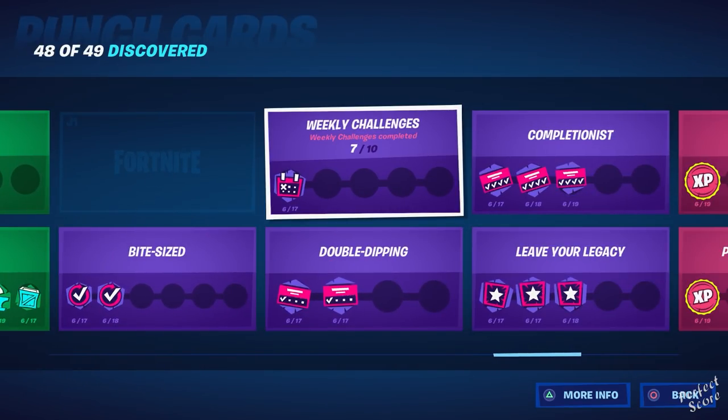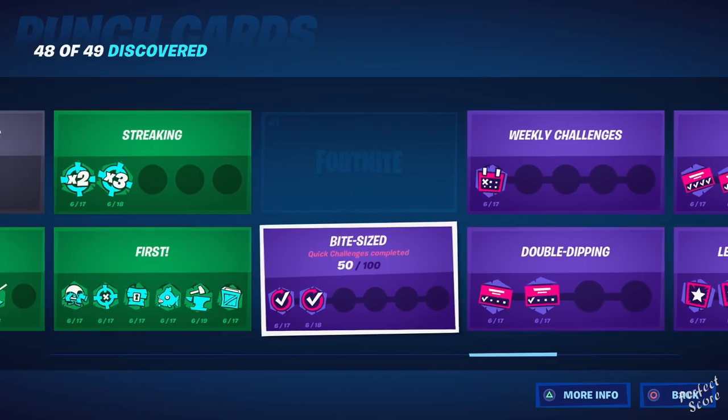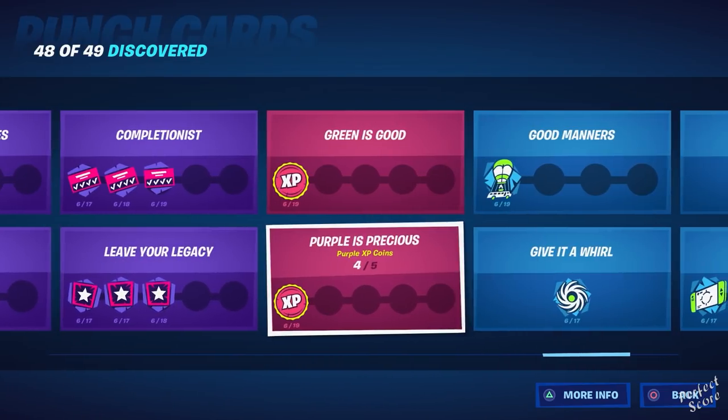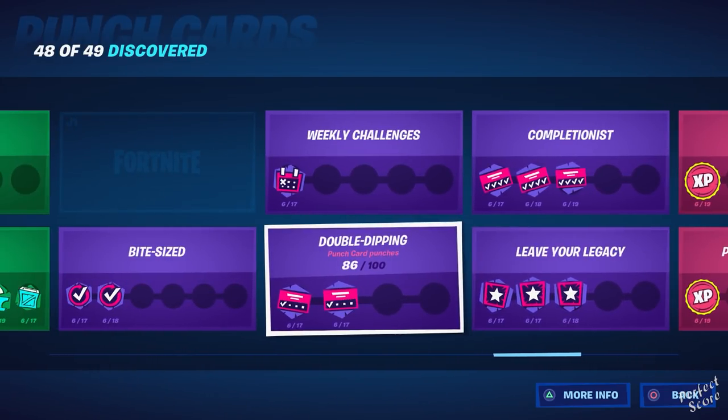Weekly challenges are straightforward — they unlock every week. I also drop challenge guides every week, so if you need help with a specific one, check those on my channel. Double Dipping is completing punch card punches — those are the icons that are filled in. You need to complete the majority of your punch cards in order to complete this punch card.